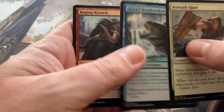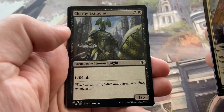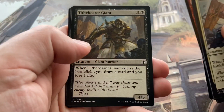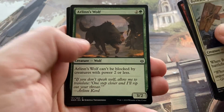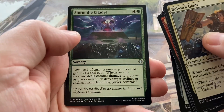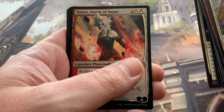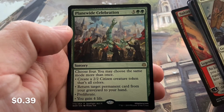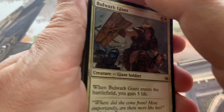Bulwark Giant, Hereis Dambreaker, Raging Kronch, Gideon's Sacrifice, Charity Extractor, Kronch Wrangler, Tithe Bearer, Wall of Runes, Arlin's Wolf, Iron Bully. Then our Uncommons: Storm's Hoard, Grateful Apparition, Nahiri Storm of the Stone — I've seen a lot of this card too — and we have Planewide Celebration as our Rare. And a Swamp and the Zombie Army token. So no foil cards for us this time around, but that's alright.